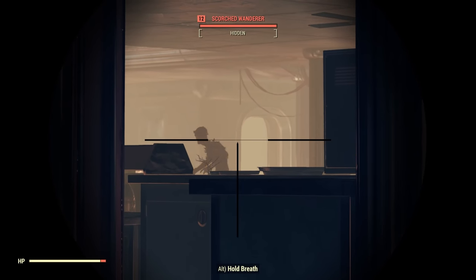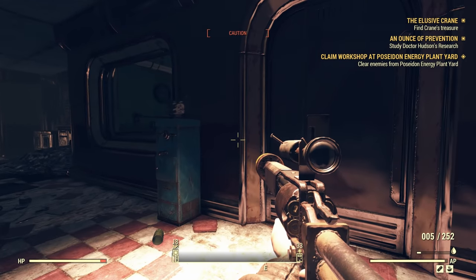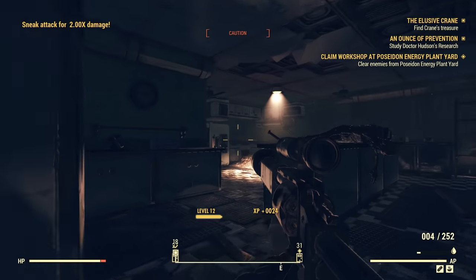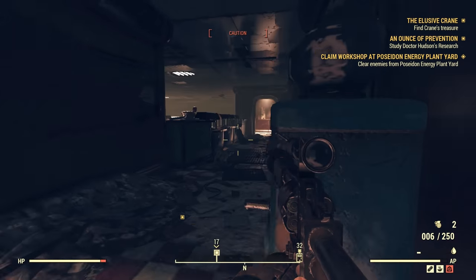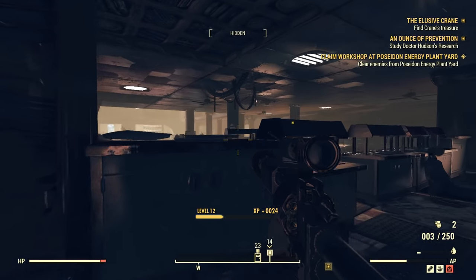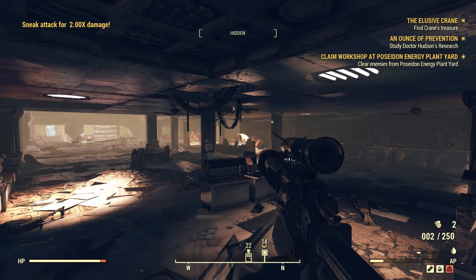Right, so we've got more in the canteen area over here. Yeah, this was just like a pharmaceutical company, I believe. There you are — shot you right in the crotch. You didn't need that thing anyway. Yeah, I think this was just like a pharmaceutical company, so it obviously has all of the equipment we need to synthesize a cure for the Scorch Plague.